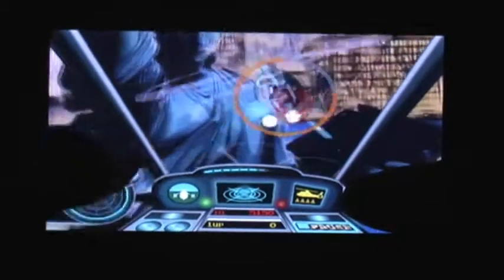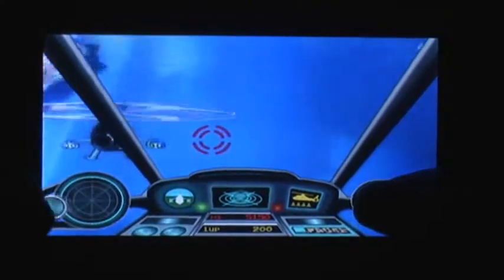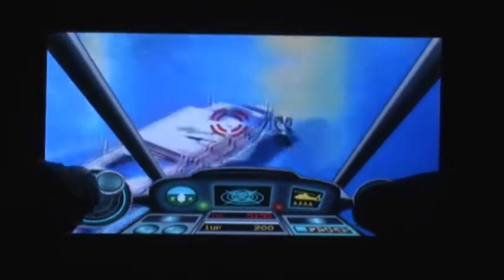Terrorists are invading the free world, and only you can stop them. Just like the original, a cockpit is placed over the animation for a first-person view, and the player can move their shooting crosshair about and either fire missiles or machine guns.